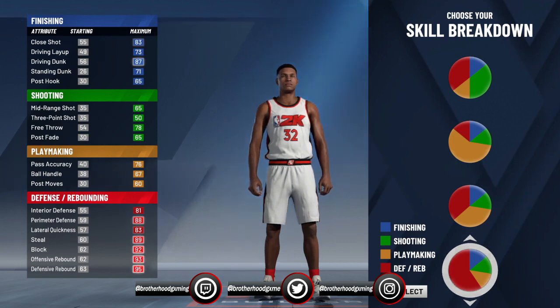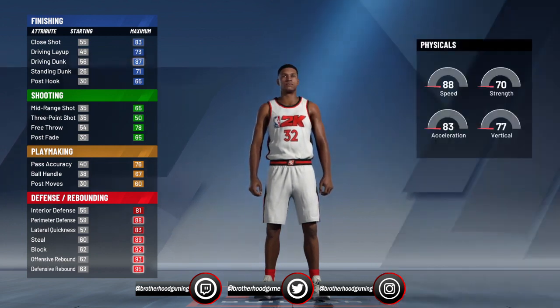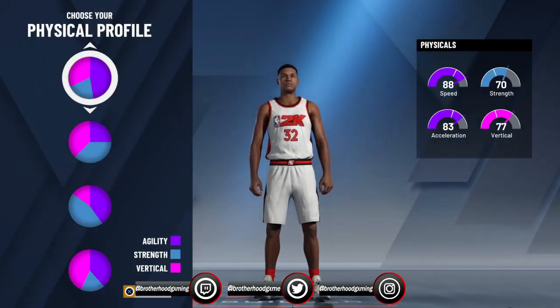No matter how it looks right now, it might look decent, but you can't even choose — for example, all these points that you have right here, they're gonna make you choose at the very end. They're gonna give you like 409 points, and 409 points will not give you all of these, so it doesn't matter. Choose this. All right, now for the physical profile.